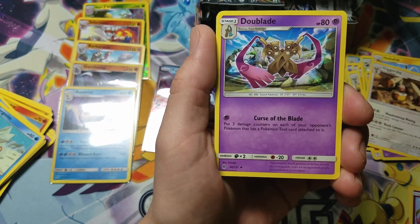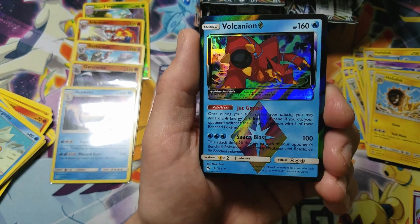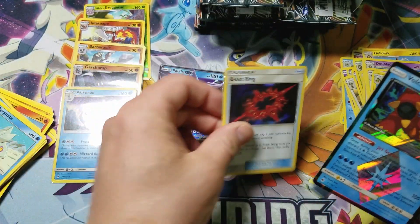We've got Fire Energy, Double-Aid, Diggersby, Heliolisk, and Volcanion — Prism Star card! Followed by a B-String. A B-String — let's go!